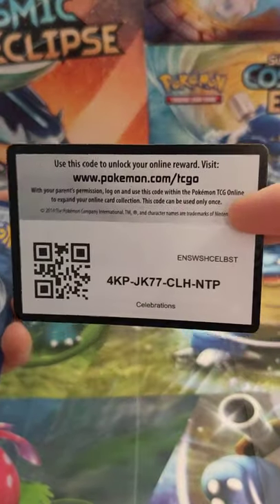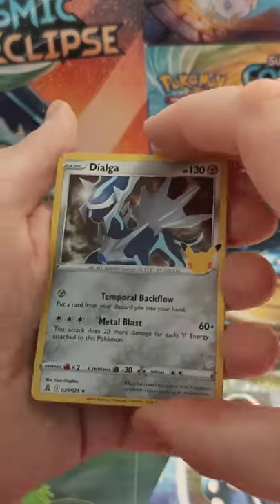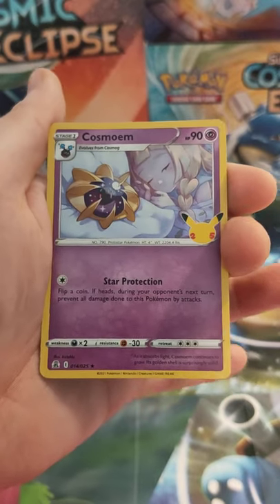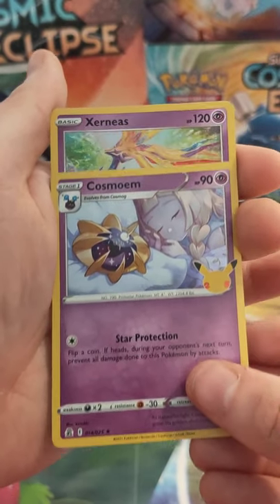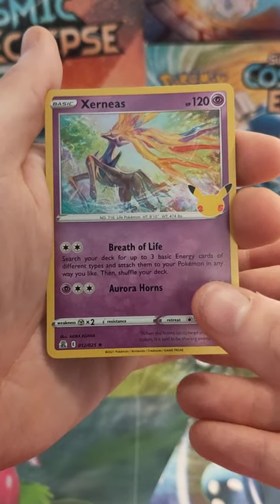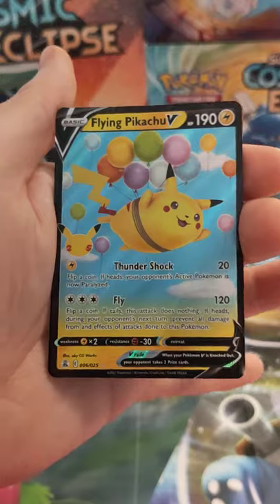There is the code card and we are starting with Dialga, Cosmoem, Xerneas, and a flying Pikachu V.